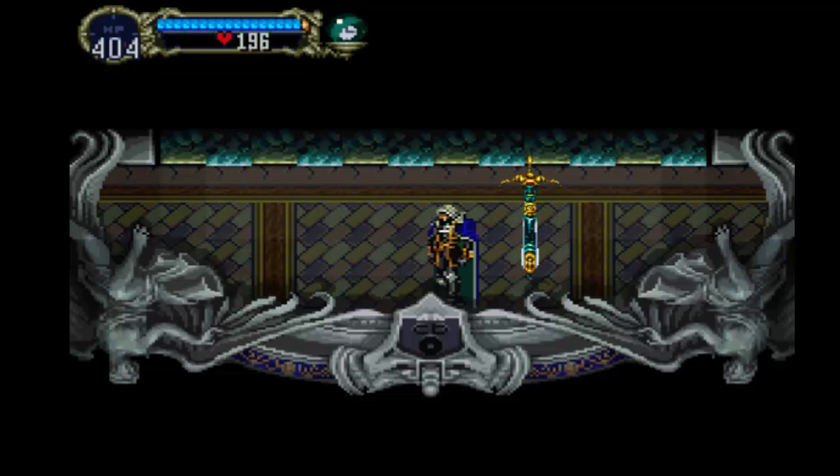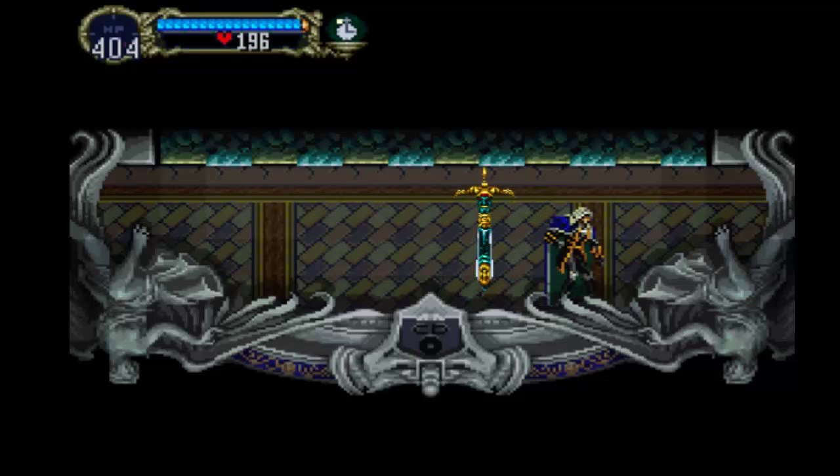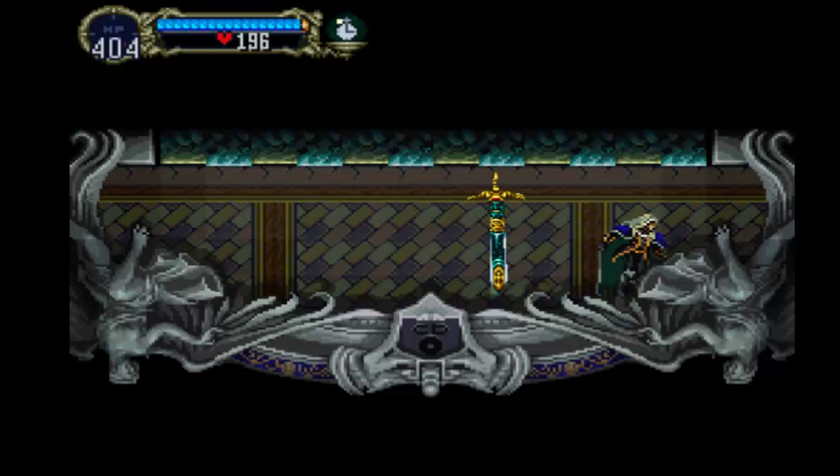Hello everyone and welcome to Let's Play Castlevania Symphony of the Night. On the last episode we went to the Forbidden Library, wrapped that up, and we also showed off the boss enemy — the creature who was basically Frankenstein with a hammer. The next area is pretty difficult if you're not prepared for it, so I'll try to talk you through it.